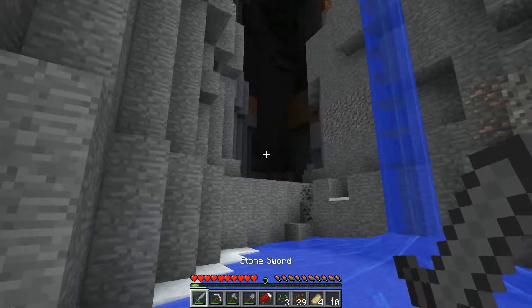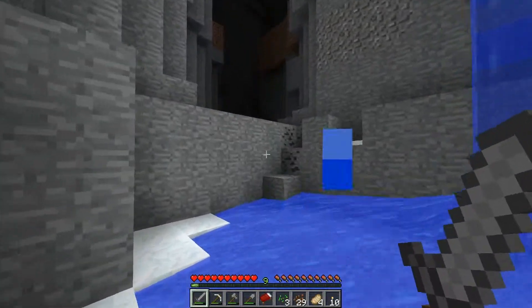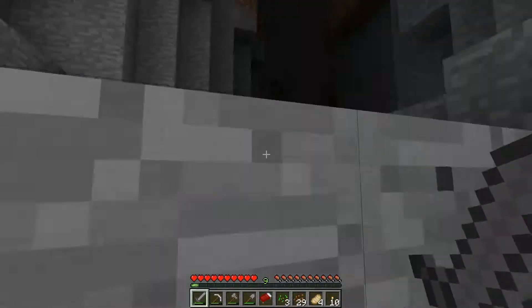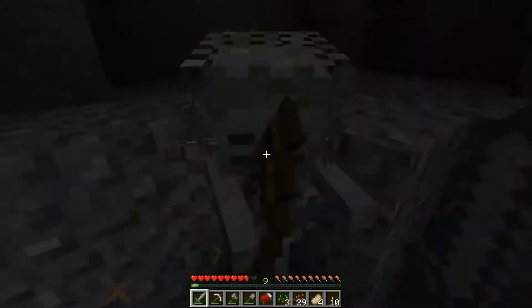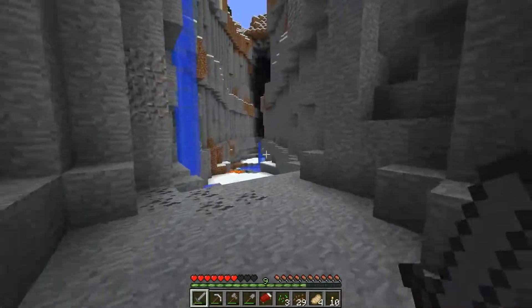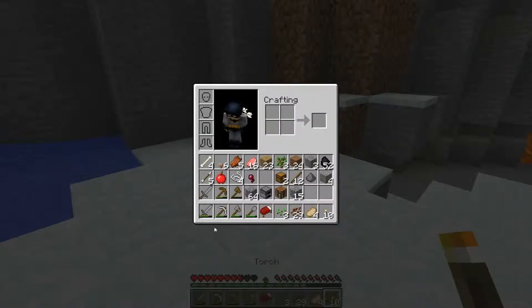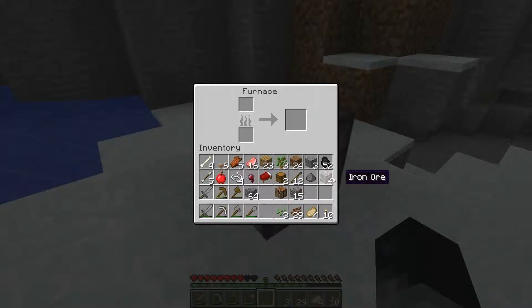Should we try and get that guy? He has some armor on him, so if he dropped something good, that'd be cool. Well, he didn't. Alright, so what I need to do is get this arrow off of my back.